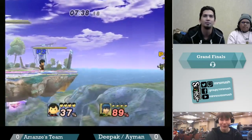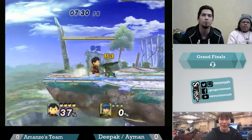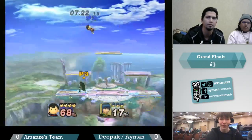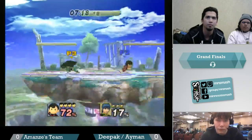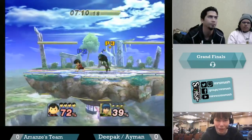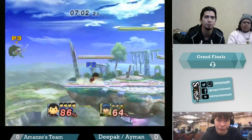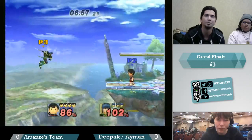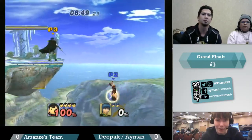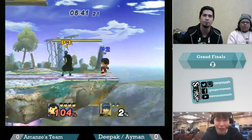He's lucky he recovered there — it was a close one. Marth goes a bit low trying to sweet spot because he didn't want to get hit by PK Flash. Edgeguarding Marth as Ness is probably somewhat similar to edgeguarding Falcon — he's got a fairly linear recovery — you just gotta watch out for the sweet spots a bit more. Just hitting him with back airs — as long as he floats around safely, it's a pretty good move to throw out in neutral. He called out the neutral B both times there — he knew how to get around it.